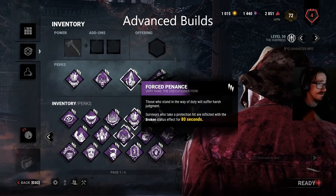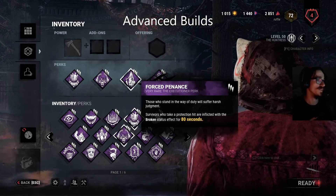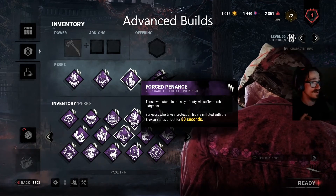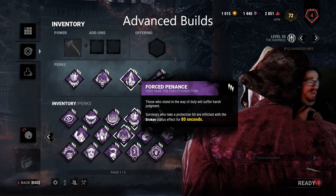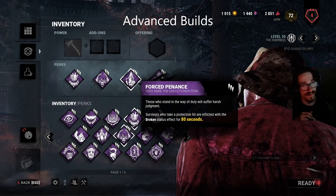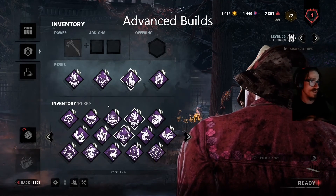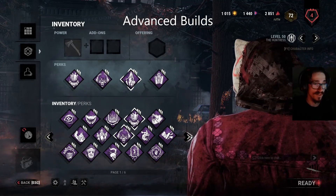Forced Penance, to me, is Huntress's second best perk in the game hands down. Forced Penance is incredibly good on Huntress — it's one of the only perks left in the game that applies its effect on hatchets. The way it works is: two survivors are close to each other, you hit one with a hatchet from 30 meters away, and it applies the Broken status because it counts as a protection hit. This can work for unhooks — the unhooker gets Broken for 80 seconds. Two people on a gen together, the person who gets hit gets Broken. It even applies if they're already injured, potentially putting them on the floor with that status.